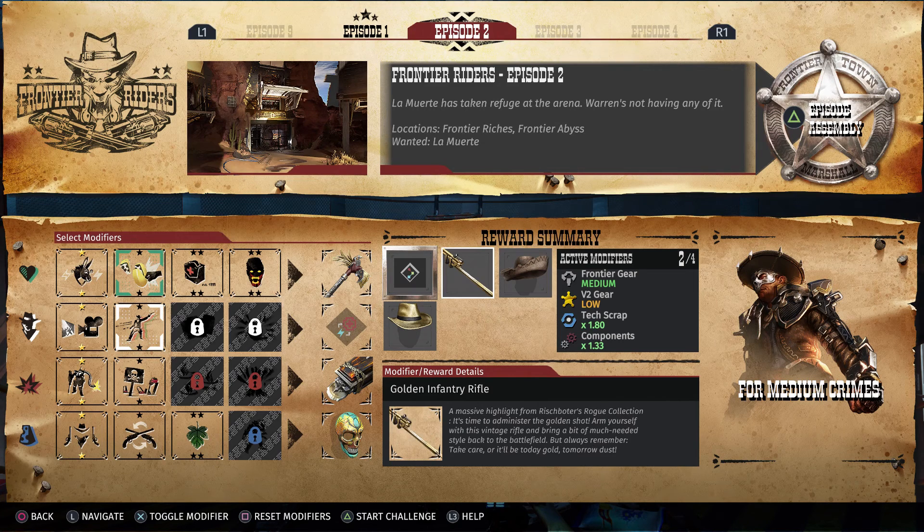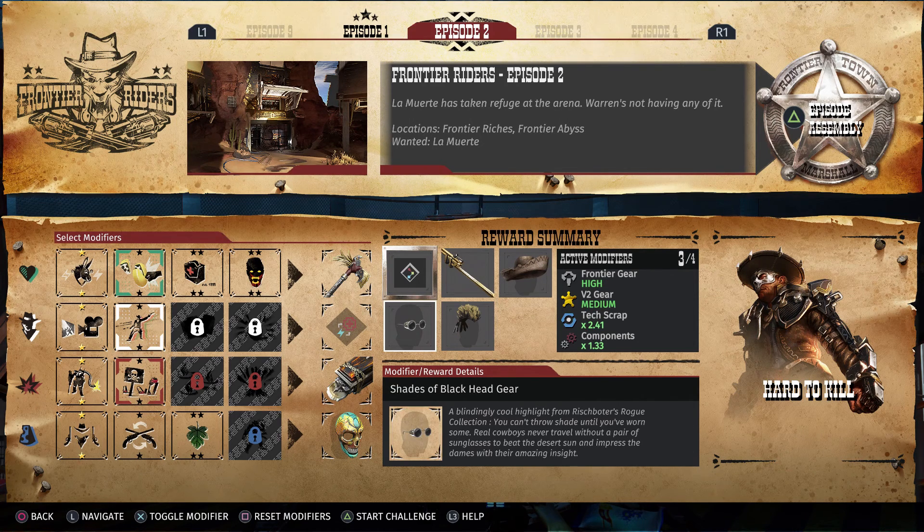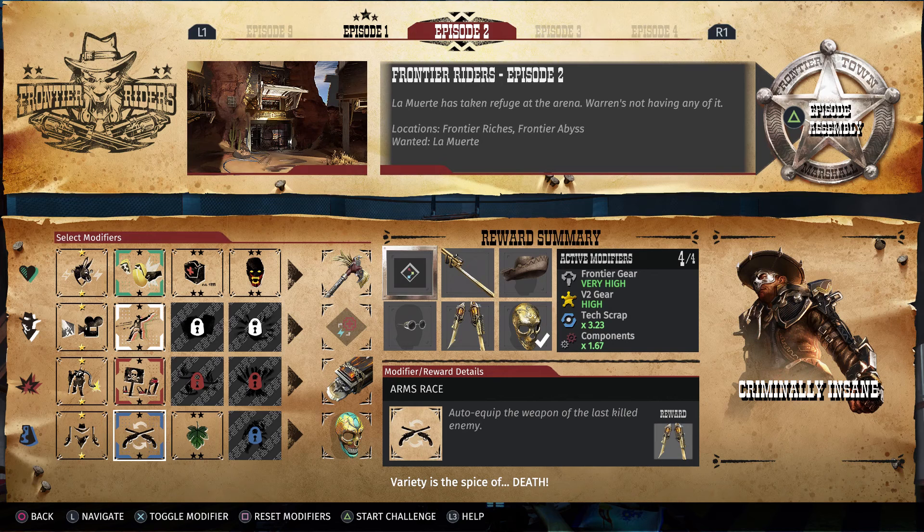Are you a cool enough hombre to pull this look off? Next up is Danger Close — dying enemies drop power cores — which gives you the Shades of Black headgear, a blindingly cool highlight from Rishbada's Rogue Collection. You can't throw shade until you've worn some. Real cowboys never travel without a pair of sunglasses to beat the desert sun. And finally, we're going to use Arms Race — auto-equip the weapon of the last killed enemy. Variety is the spice of death.